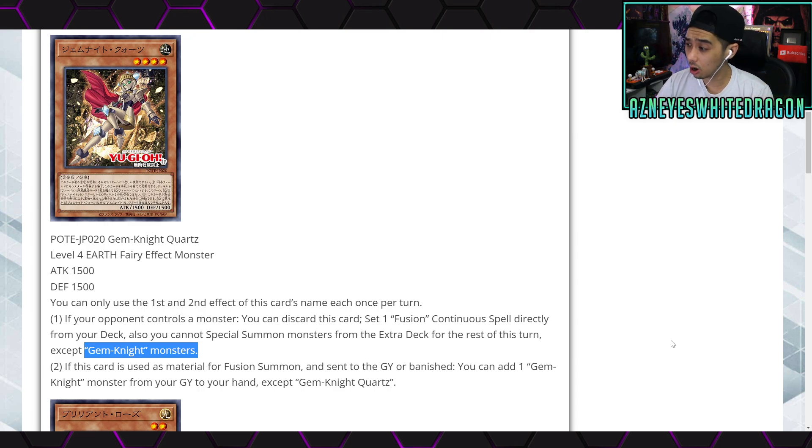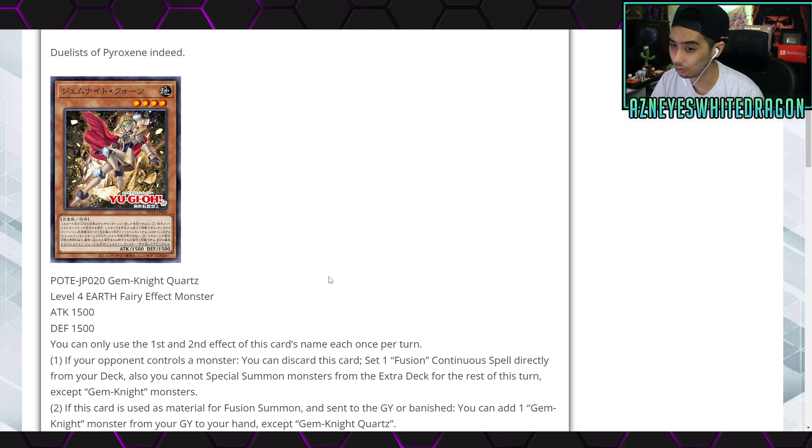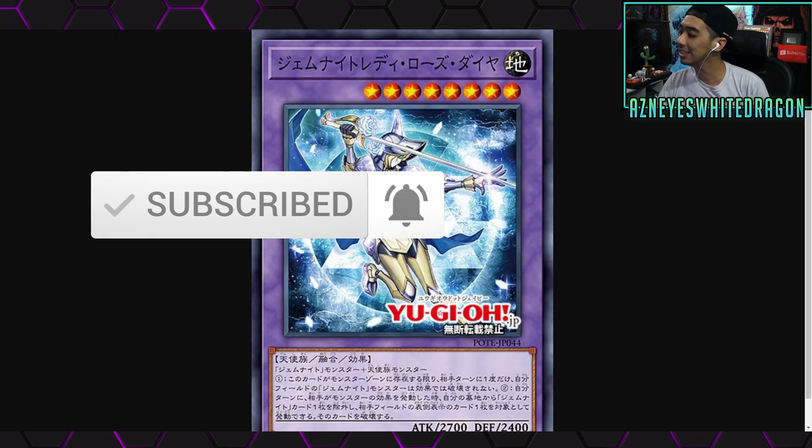Let me know what other combos can work off this card, because I don't feel like they want us to splash these in — the only time Gem Knights saw competitive play was literally Brilliant Fusion, that was it. Anyway, thanks for tuning in. If you enjoyed the video drop a like. If you're new and want to stay up to date on Gem Knights in Power of the Elements or any other new cards, subscribe and hit the bell. I'll catch you guys in the next one — peace!